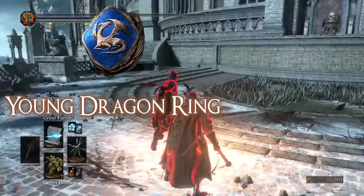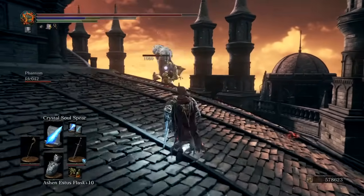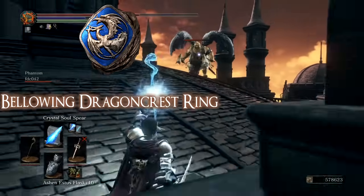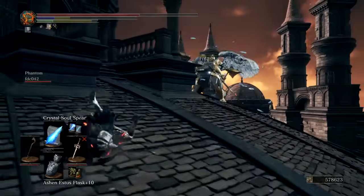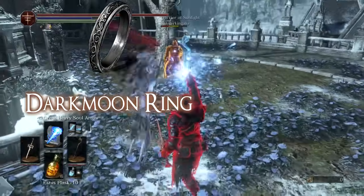Faster always means better. The next ring is the young dragon ring — it increases sorcery damage by 10%. This ring is one of the weaker rings on this list, but it can be a nice addition when you are going for maximum damage. A better version is the bellowing dragon crest ring, which increases sorceries by 20%. Every sorcerer that is heavily reliant on spell casting should equip this ring at all times.